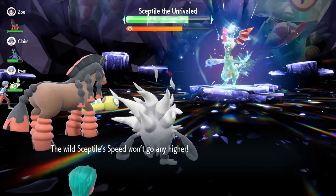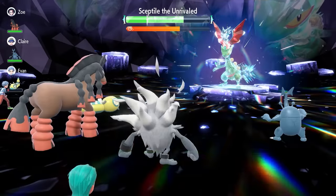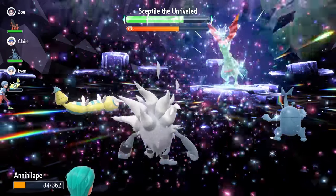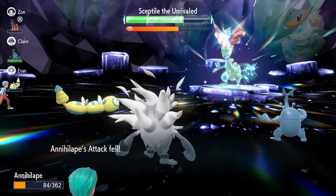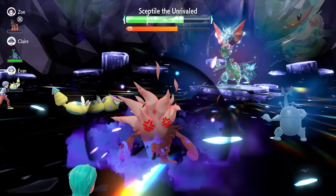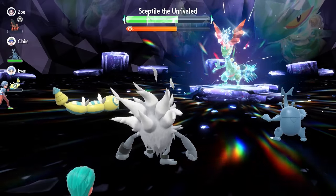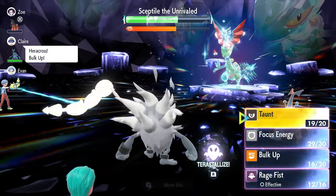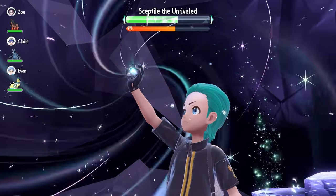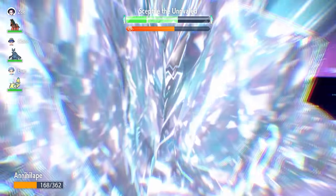Sceptile is maxed out in Attack and Defense at this stage. If we land a critical hit here that would be huge, and then we lock in with one more Rage Fist as another Breaking Swipe comes out — again activating our Defiant ability. We're now at the stage where we can Terrestrialize next turn. After Terrestrializing, our damage is going to be so much more improved and we're just clicking Rage Fist — it's going to be very quick before Sceptile drops.